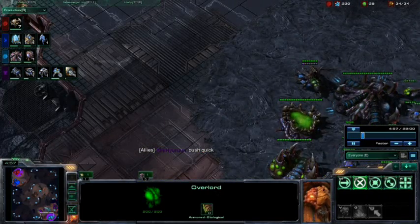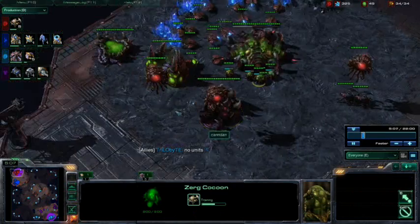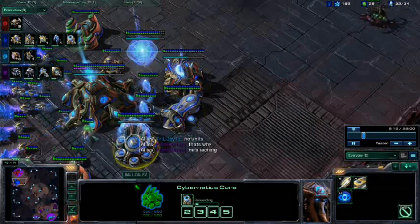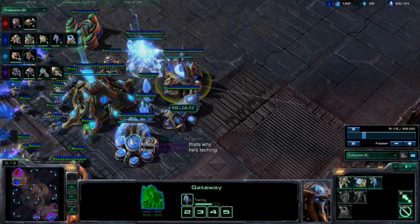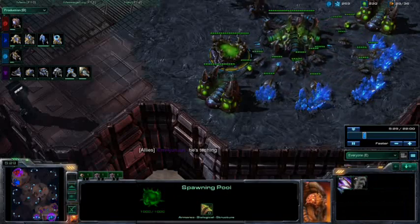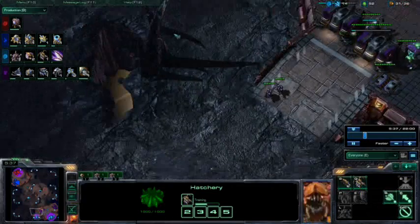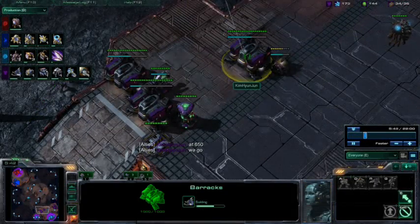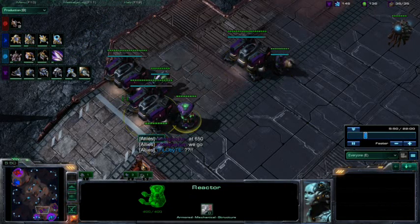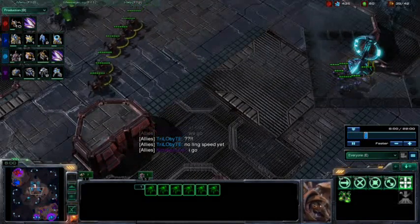Looks like Kim wants to push out real fast — all he sees are tech buildings over here, but we do have some Roaches on the board, and a couple more Roaches coming out. Warpgate Research is underway for Balzales, as well as a Stalker on the way out from that Gateway. That expansion is up. We do see a small probe-drone split. There starts the speedling research. Going to see a couple Marines move out, and we see another Barracks come out with Double Tech Lab and Reactor — that's quite a bit of bio coming out of Kim. He spots those Roaches very quickly with that Xel'Naga Tower — that's why I always think it's a good idea to grab those.